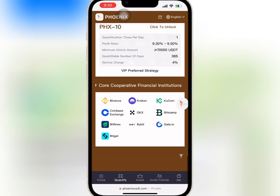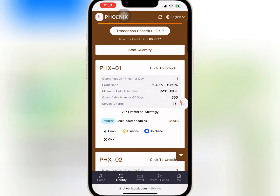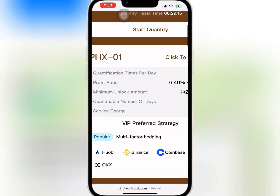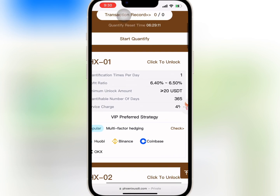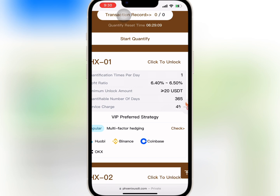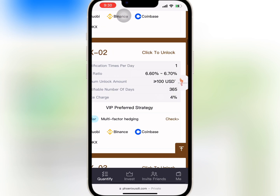If you go to Quantity, you'll see the various VIP levels as well as the amount needed to buy any of the VIPs and the profits you will earn daily. If you buy VIP 1 with $20 or more, you'll earn 6.4 to 6.5% profit daily for 365 days. When you buy VIP 2 with $100 and above, you will earn 6.6 to 6.7% profit daily for 365 days.